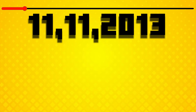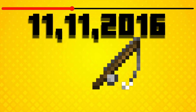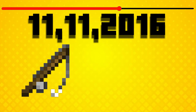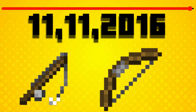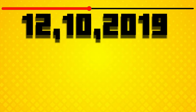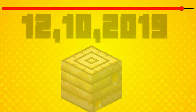In 1.11 on November 11th 2016, fishing rods — six years after being added — would finally be usable as fuel, smelting for 1.5 blocks. And bows, after 7 years, would finally be usable as fuel for just 1 block. Then in 1.15 on December 10th 2019, if you wanted to burn the cutest mob's home, you can — it smelts 1.5 blocks.